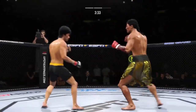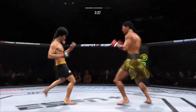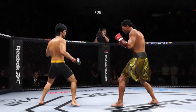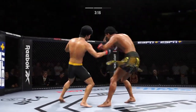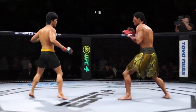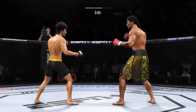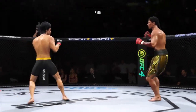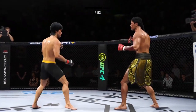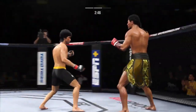Nice punch by Lee. He lands another knee there. You can see it doesn't always pay to be the taller fighter — in this instance, it most certainly did. That's a big hook to the chin — whoa! He was hurt. Go get him. A really good second round for him thus far. After a somewhat lackluster first round, he has found the rhythm and found his striking range.